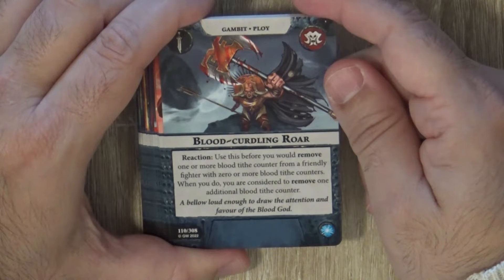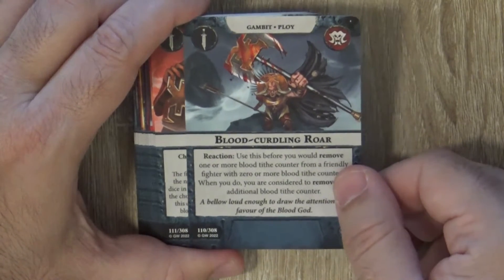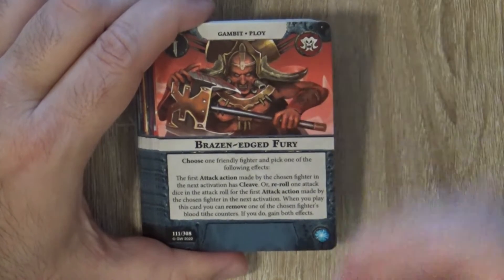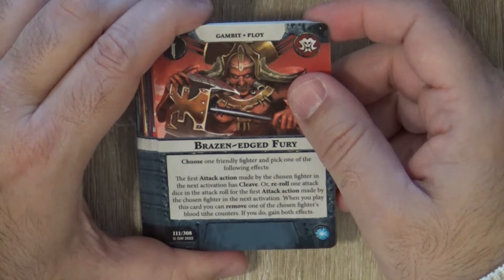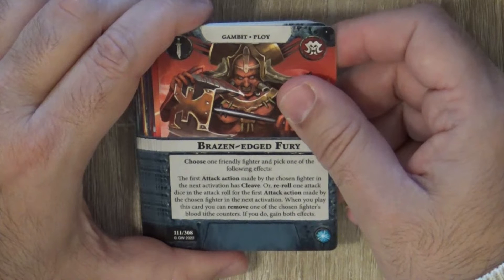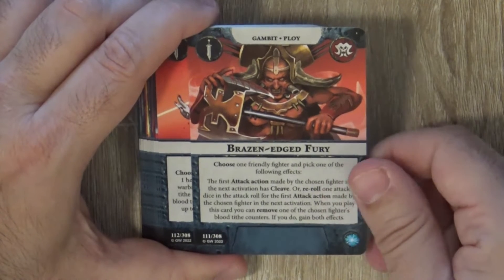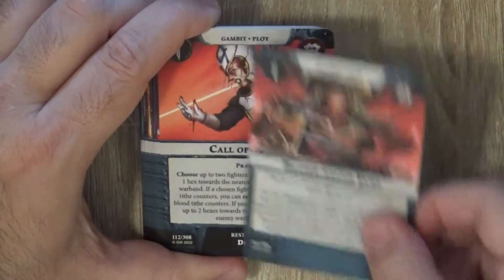The next prayer lets you use it instead of a Blood Tide counter — so it's a free Blood Tide substitute; use it, then discard. Another prayer lets you choose a friendly fighter and pick one of two effects: the first attack can have Cleave, or roll one extra attack dice in an attack action. When you play this card, you can remove one of the chosen fighter's Blood Tide counters and if you do, you gain both effects. Just having Cleave or the extra roll is good enough — having both is very strong.